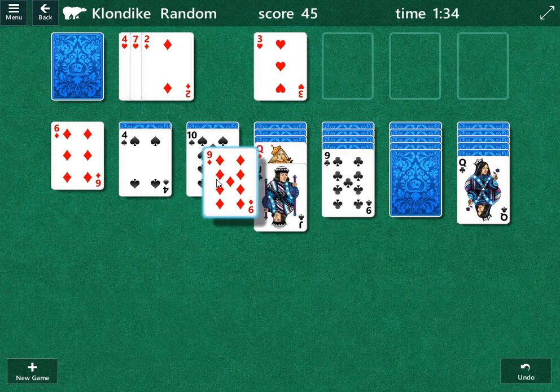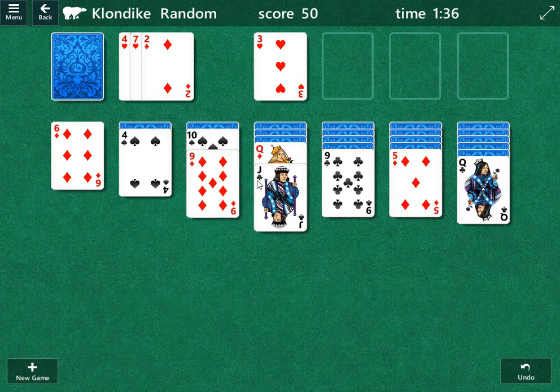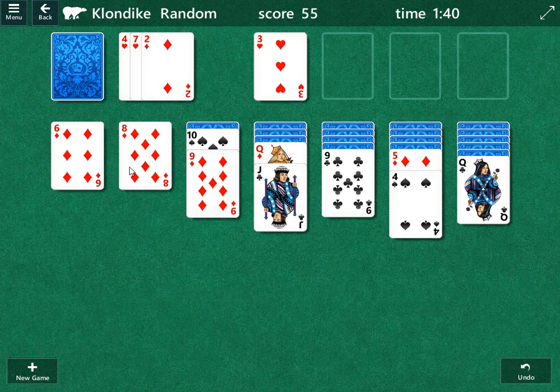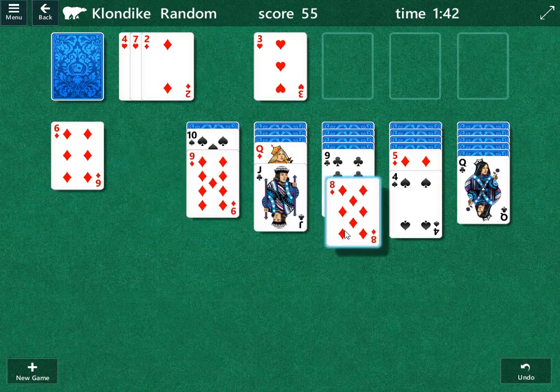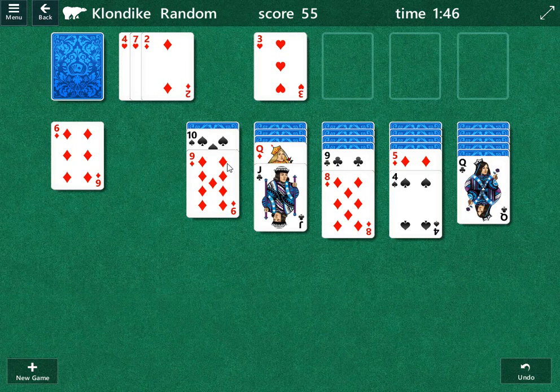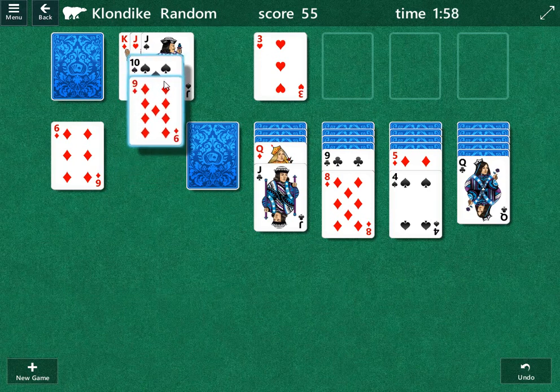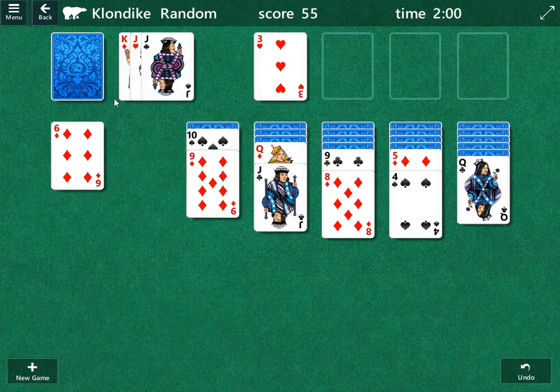Now we can move this nine of diamonds over, and we can move this four of spades over — that's good for us. We can move this eight of diamonds over; that'll open up a column. Should we find a king, we can move one of these two queens over. And the next time around we're going to play this red jack of hearts over here, which is going to allow us to move this ten of spades underneath it and open up that column as well.